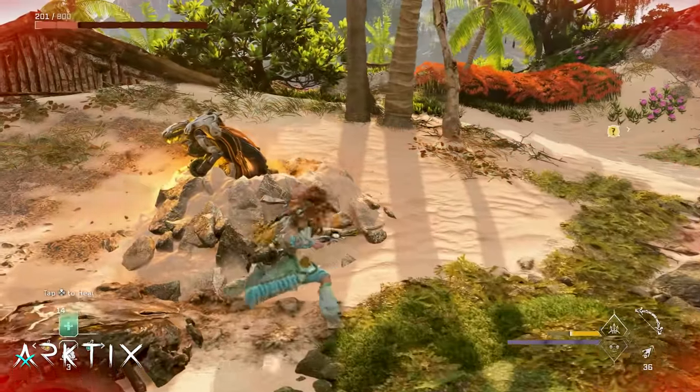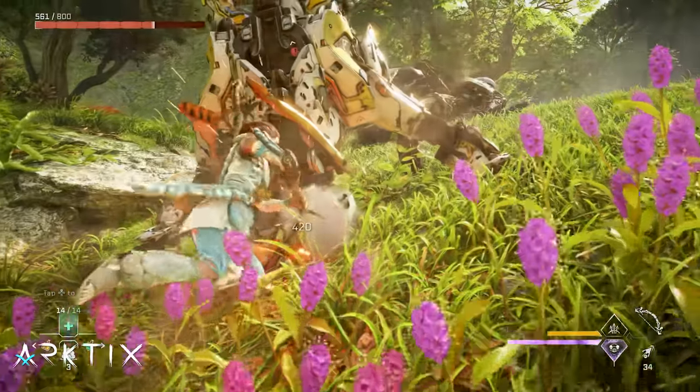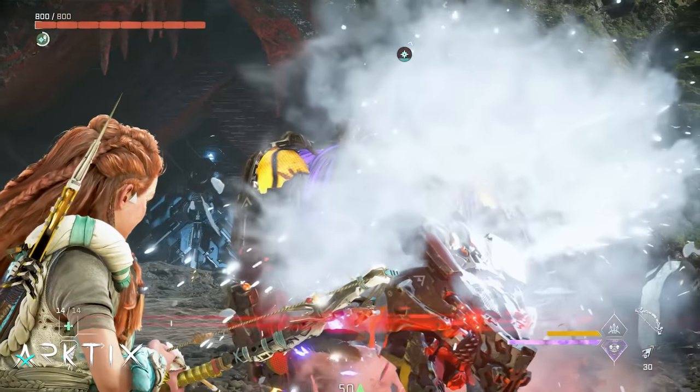Those other low health skills on the Vanquisher are helpful as well. Low Health Melee will double your damage with melee attacks, but unfortunately it doesn't boost critical or silent strikes, damage from exploding resonators, or the new elemental capsules in the Burning Shores. Hopefully that can change in the future.